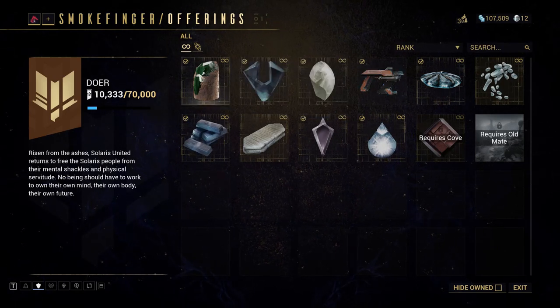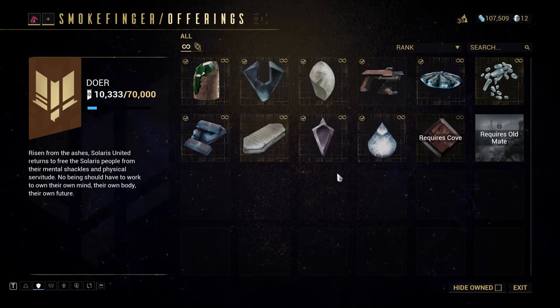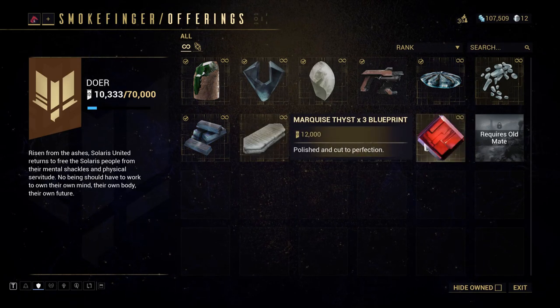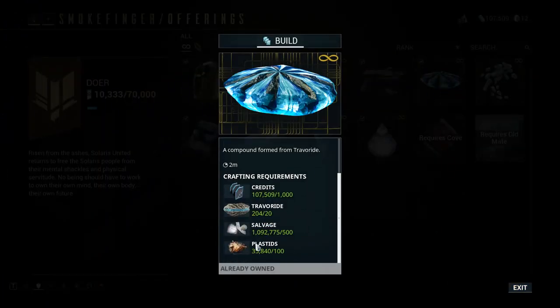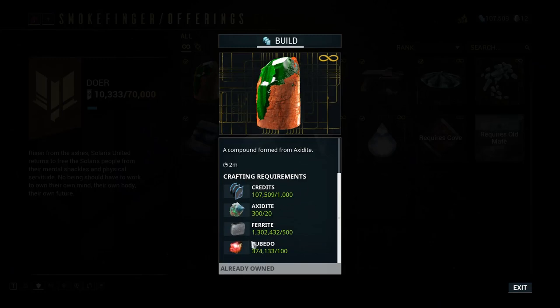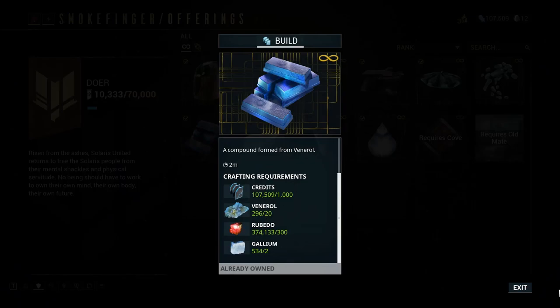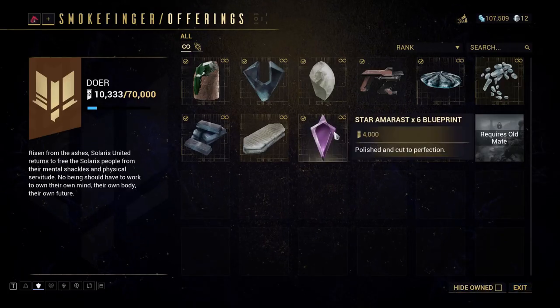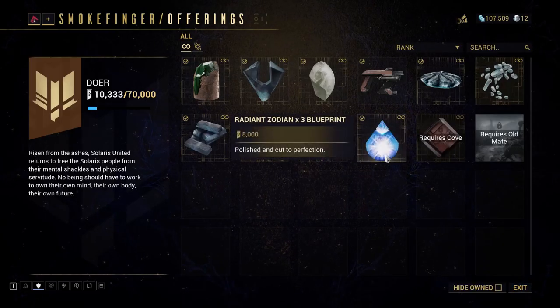You need to get this drill and then go gem mining. You also need certain types of alloy and three specific gems. One gem you can't get yet because you need to reach the rank of Cove. Once you buy the blueprint, you'll need salvage, plastids, ore, rubido, ferrite, and a bit of Gallium — all really easy to get. For the three gem blueprints all you need is the gem itself and credits.